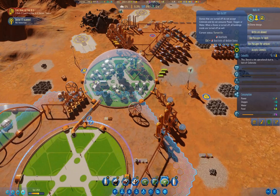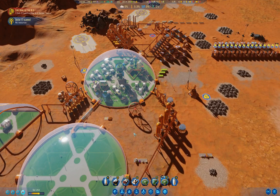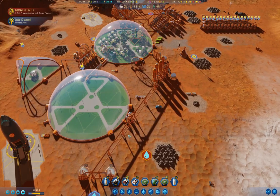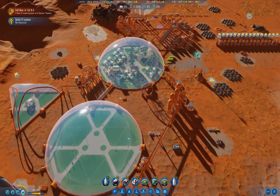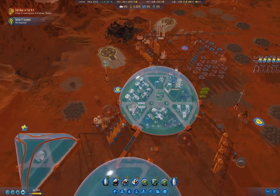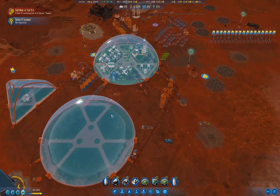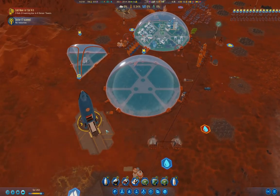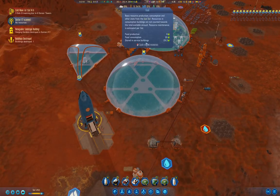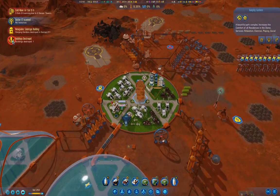I'm going to turn it off so it doesn't use up resources for the moment. I think I'm going to need some additional moxies, maybe some oxygen storage. But if I have that turned off — first thing I need to do is build some food. What was destroyed? Oh, come on — Hanging Gardens again.